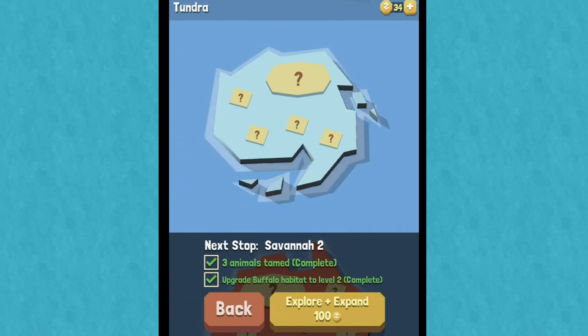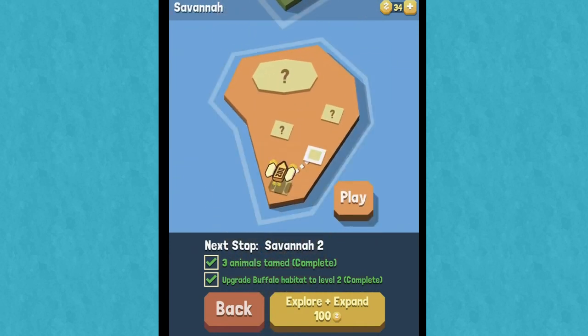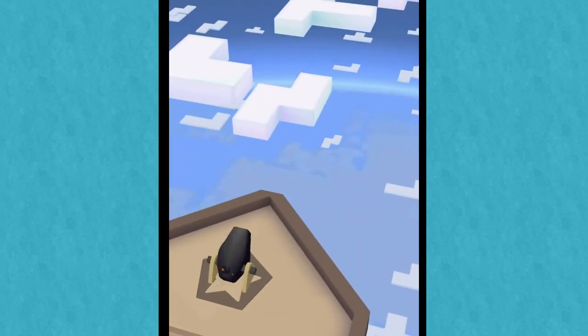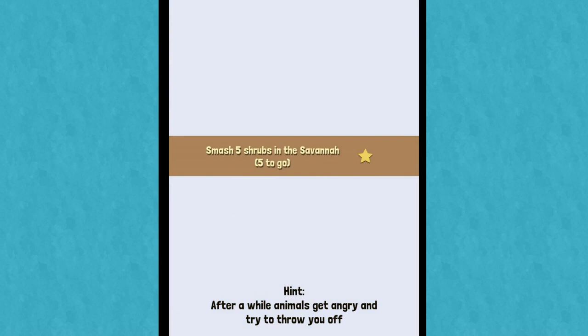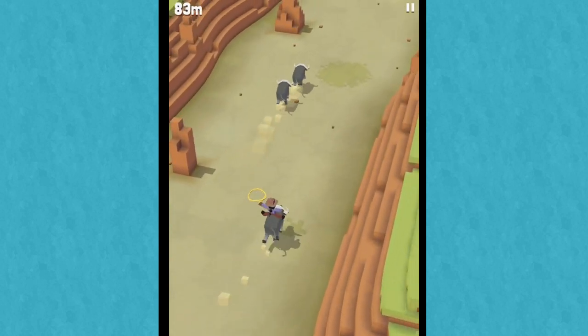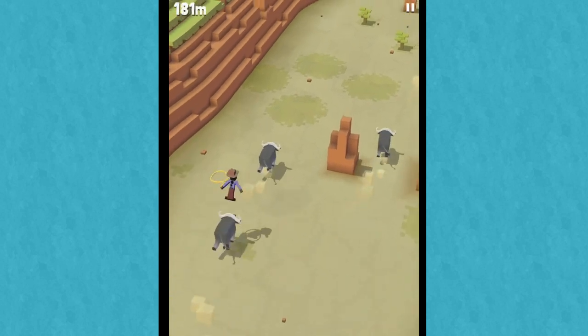Map — next stop, explore. So if you want to go to the next stop, you need to tame three animals and upgrade the buffalo habitat to level two, and then you can explore and expand. Let's try to get to 100 coins. This is such a fun mix of Minecraft, Disco Zoo, and a really weird zoo tycoon management game. And I really like the music. I really like the concept.